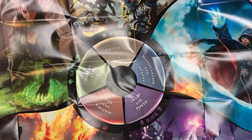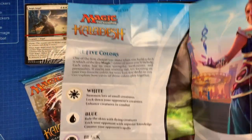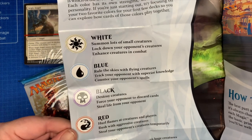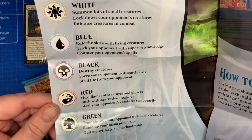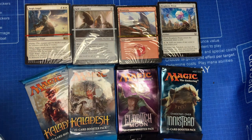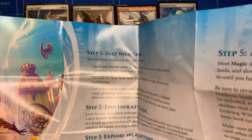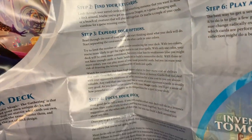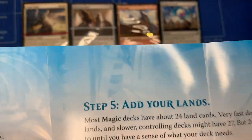Off to the side we have the five colors: White — Sun and Small. Blue — flying. Black — destroy creatures, mostly play from the graveyard. On the other side you get to step five. Step one: sort your cards, find key cards — this is actually setting up a deck for your first time. Focus your deck, add your lands, play and refine your deck. So that's just how to build it to get you going.